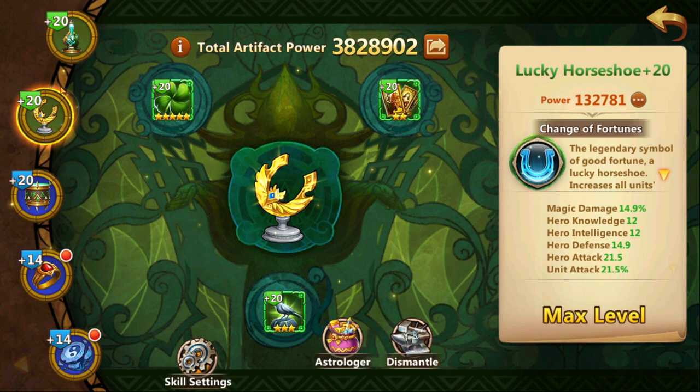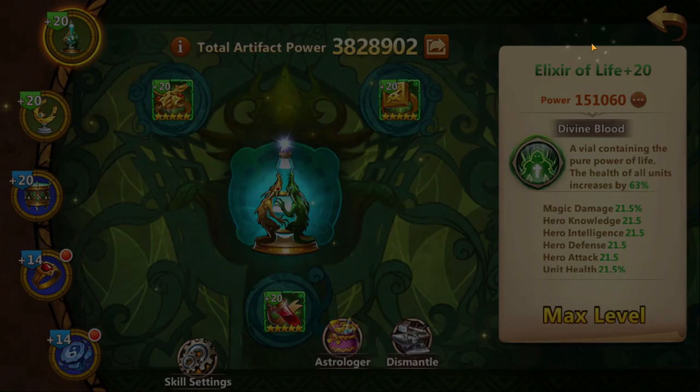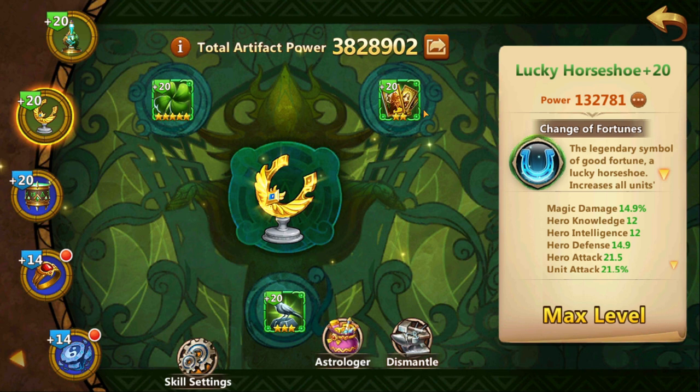But aside from the blue artifacts, you will want to get the green artifacts to level 20 as well. They are easy to upgrade and the cost is not that high for the bonuses provided. The first one, the Elixir of Life, will increase your unit's HP, preventing them from easily dying and dying to spells early on, which is still very powerful on new servers.